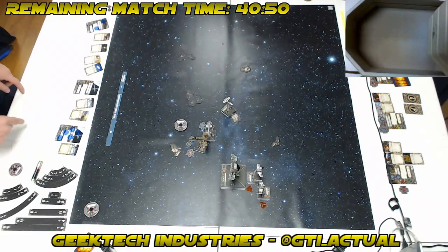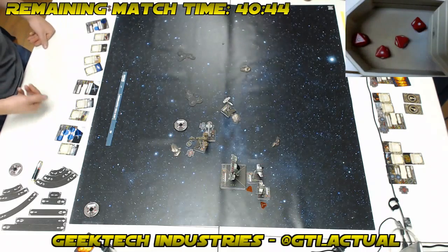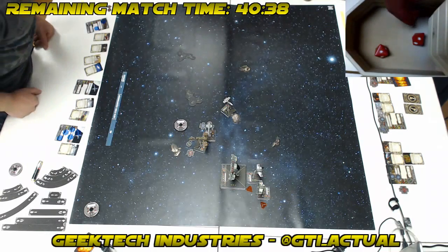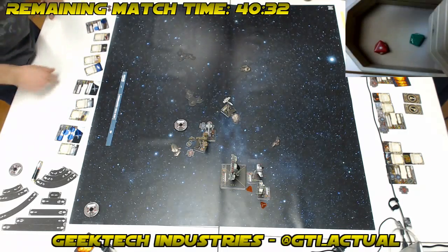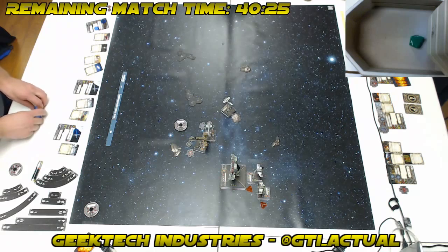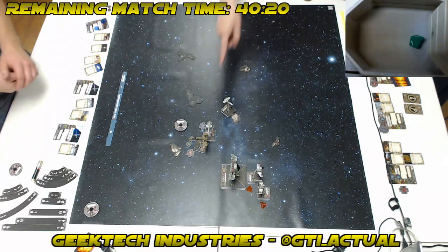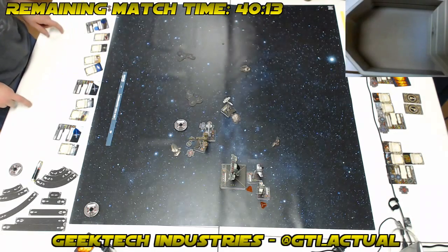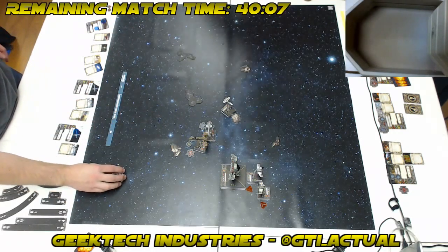We've got a little bit of a trick with Corran here — I wasn't quite expecting to be there. He's doing one straight just to clear his stress, and he'll collide but does get a shield back for the green maneuver. He literally just goes bump. I was expecting to have a shot on the back of Fett with some tokens, but there might not be many tokens involved. Top of the stack — Fett's going to feed four dice into Blue Squadron. Four hits! That's four shields off of Fett there, Blue Squadron.